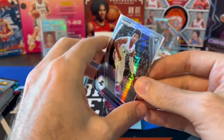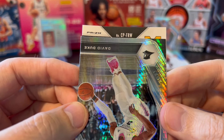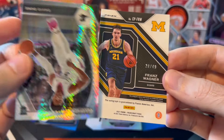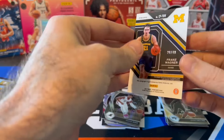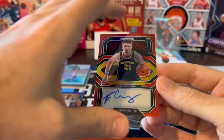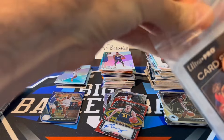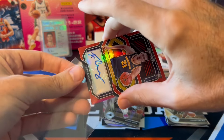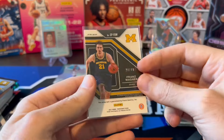Is this auto going to be someone we've heard of or not? Let's find out. Is this Franz Wagner? No way — Franz Wagner, number 49. Very nice. It's so rare to pull a nice auto out of Prism Draft. This is actually the second nice Wagner auto I've pulled out of Prism Draft. Pulled one out of an H2 box numbered to 20 not too long ago. We got Wagner to 49, very nice.